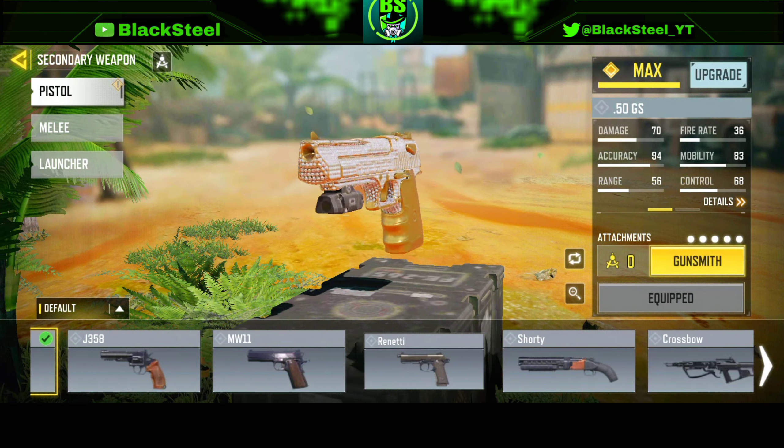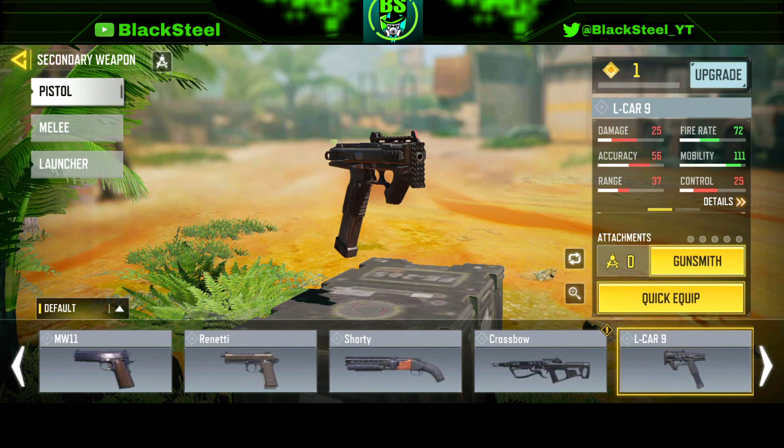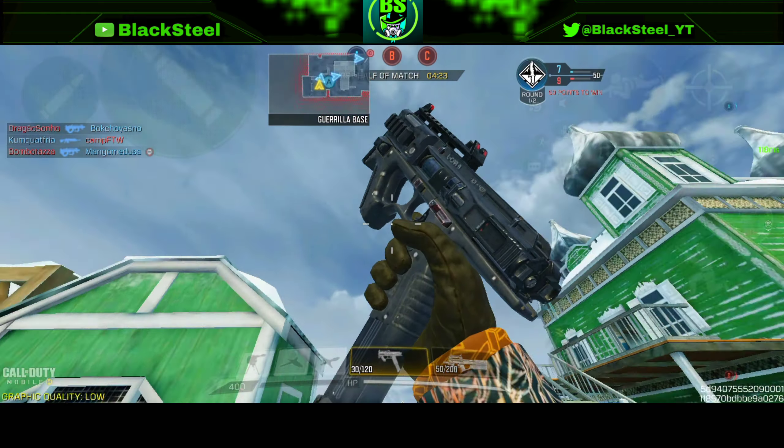You can equip it as a secondary because it's a pistol. Here it is — the Elkhar 9. It is a fully automatic pistol.